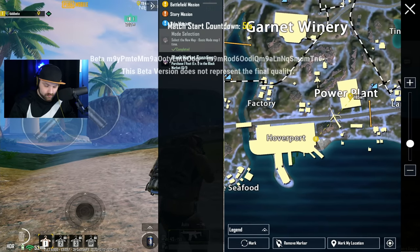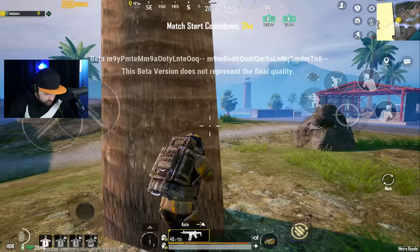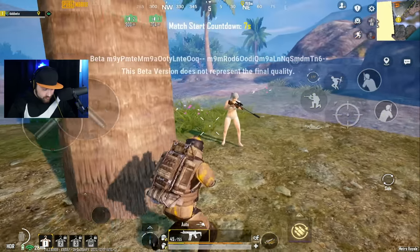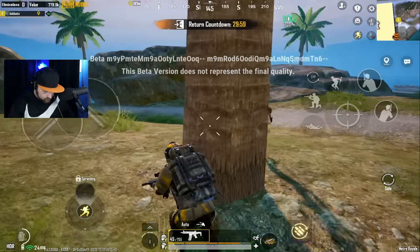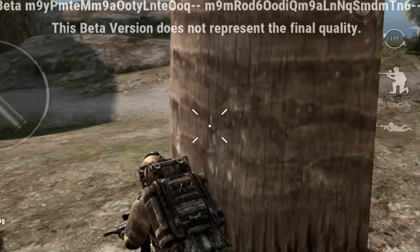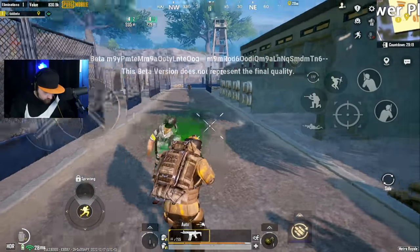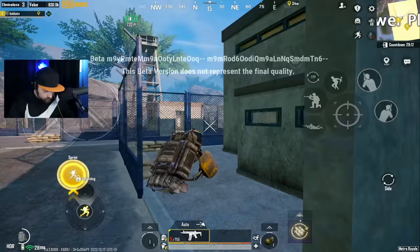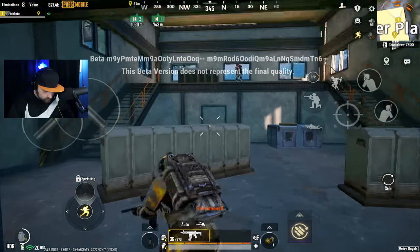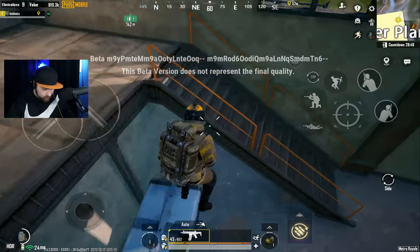Spawned at the hover port so we go to the power plant this time - that's where we find a boss. That man has a Cobra ARM! He's gonna try to one-tap me. Not happening. He's gonna pull a nade. The boss isn't here yet, so we gotta wait.